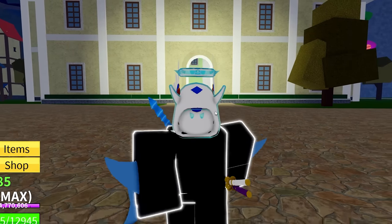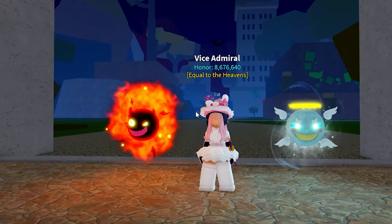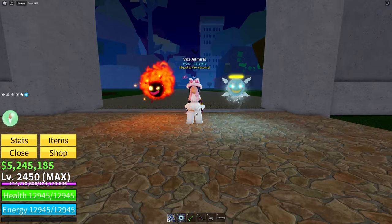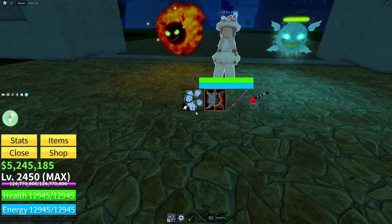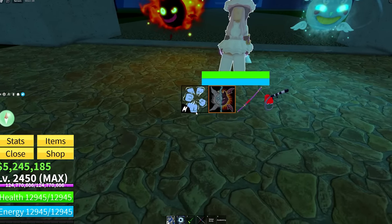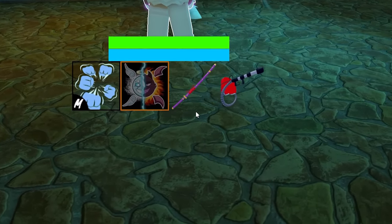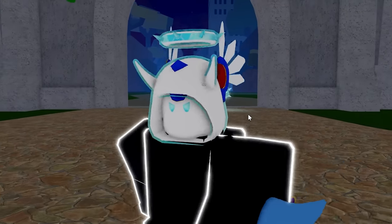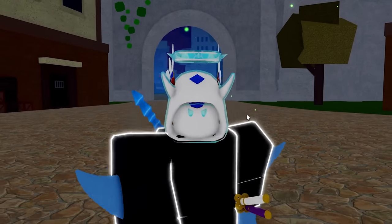Last but not least, make sure you get observation v2, which you can unlock in the third sea through a whole other quest line that I dropped a video on. Once you activate observation v2, it is overpowered — you can see exactly what your opponent is using: their fighting style, fruit, sword, and gun. That concludes my list of top five things to make sure you do and do not make mistakes on. I'll catch you guys in the next one.